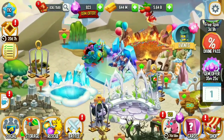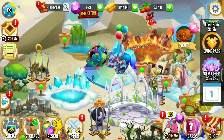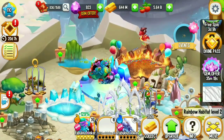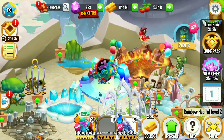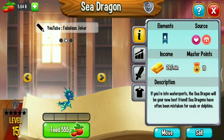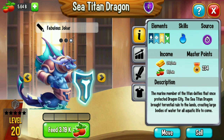Hey guys, it's me Fabulousjoker again and welcome back to another Dragon City video. Today I'm gonna use the sea family dragon in Dragon City for a fight. It's a mini sea dragon — this sea dragon is a common dragon and has level 2 and level 15.